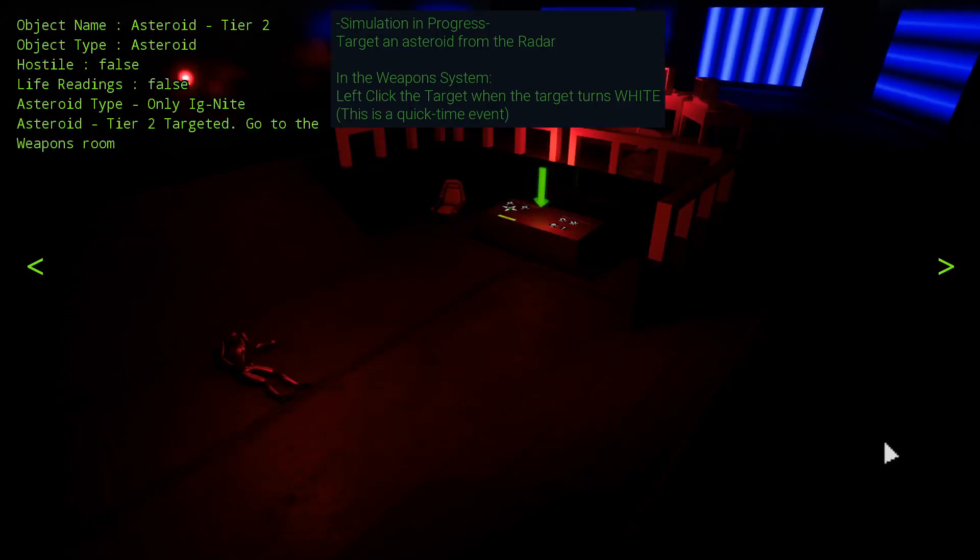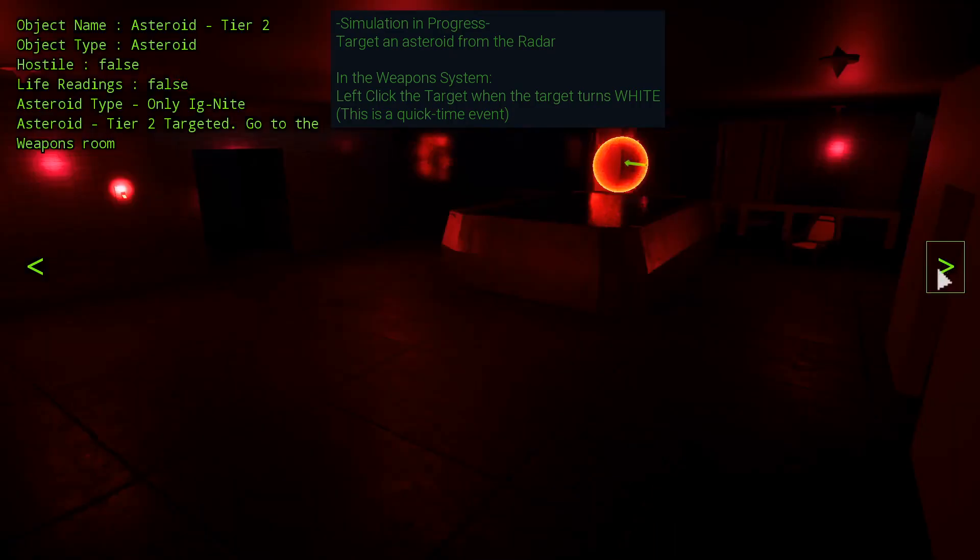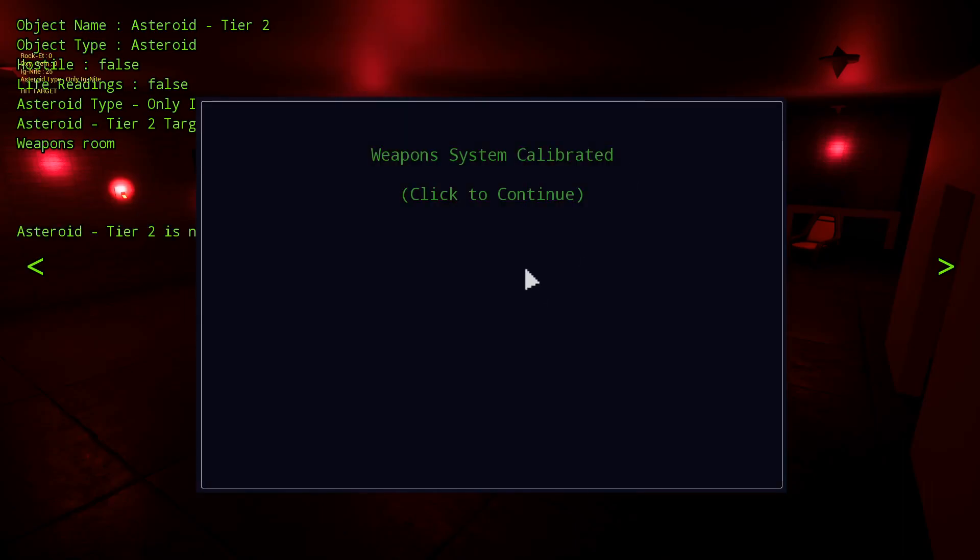Now that we have the asteroid scanned, the red target pops up here. As it says, left click on it when it turns white. Weapons calibrated. It's going to go through some more information. One of the biggest things is you need to destroy asteroids to get resources, but Steel Vulture doesn't have time narratively to fully demonstrate that in the tutorial.